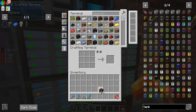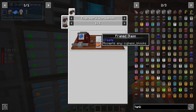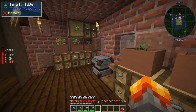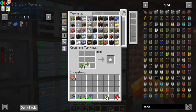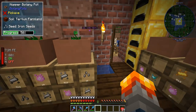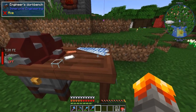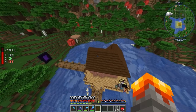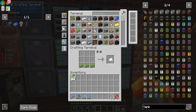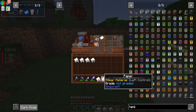We've got 413 treated wood planks — that's amazing. Now we need to work on these — we'll need some glass, paper, and copper. We have a stack of copper; let's make a stack of paper and grab some glass. We can throw those in and make a whole bunch. We're low on paper so let's grab a bunch — we're going to make as many as we want.